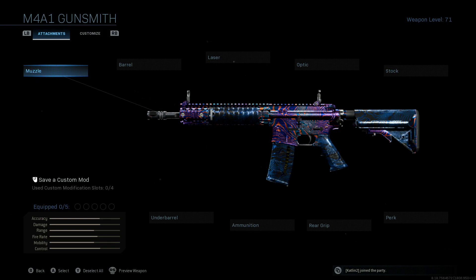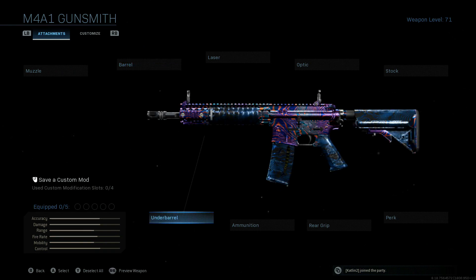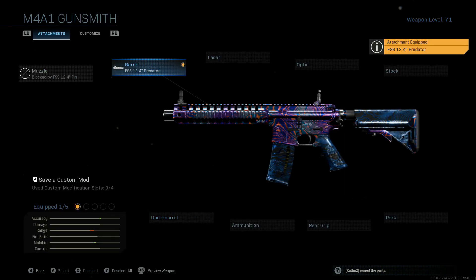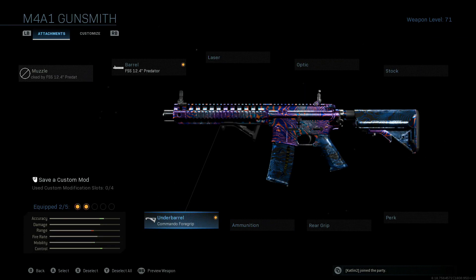After the patch and update dropping Tuesday April 28th we'll be getting Shoot the Ship back, so that'll be a great time to run this as well. I tried a bunch of different variations including the 11.5 commando barrel and running it with some suppressors and the compensator, but I was very disappointed. My favorite barrel is the FSS 12.4 Predator barrel — it has an integrated suppressor and a shorter barrel for quicker ADS time. Then for the underbarrel we're throwing on the Commando forward grip.